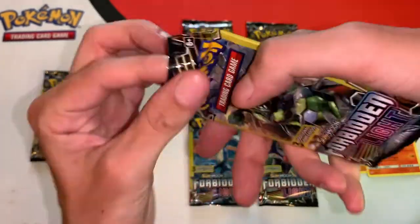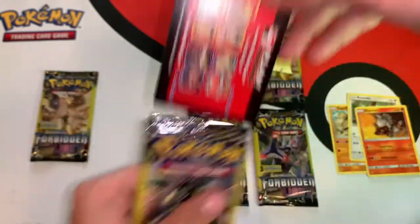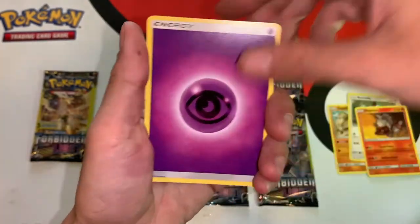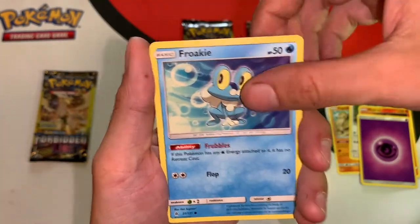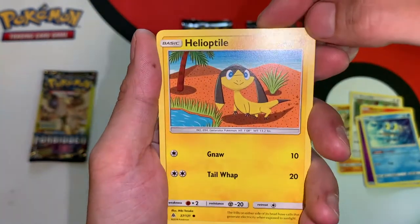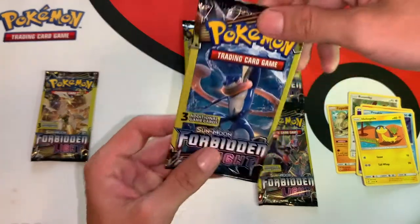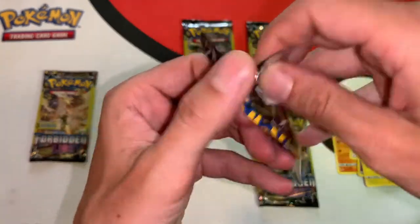Here we go — promo card, one to the front. The good card is always protected in the center. We got a psychic energy, a cool Froakie, and a Helioptile common card. That was a bit of a dud pack. Let's go pack number three.